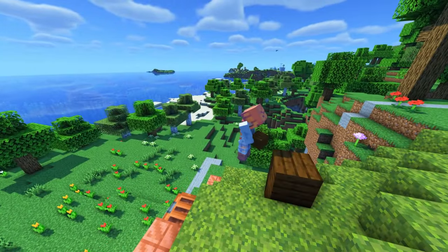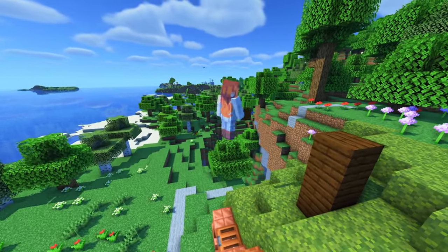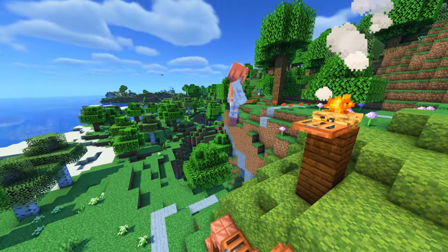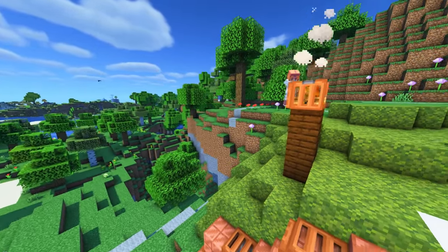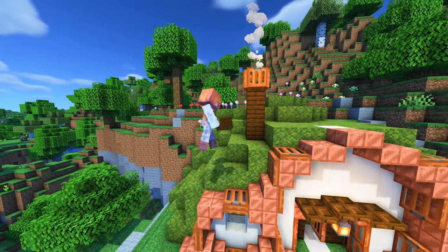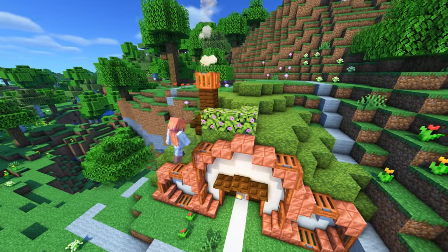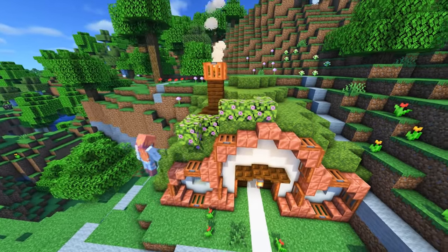For a little house I always like to put a chimney with some smoke — that's done with a campfire and trapdoors around it. I think the smoke makes the build feel alive, like there's actually someone in there. It's not abandoned; it gives some movement, and I love that. For a little pop and just a bit more blending, I'm going to use some leaves.